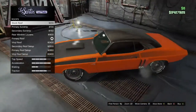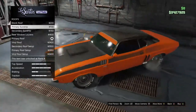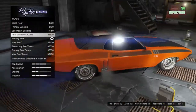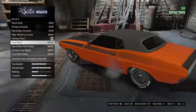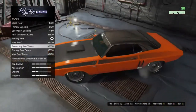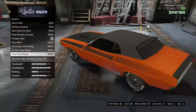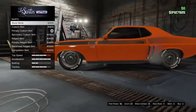Roof options: stock secondary color roof, primary sunstrip on secondary roof, secondary color sunstrip, secondary roof with rear bits, primary roof color — which is what I have — vinyl roof, secondary roof with secondary sunstrip and rear bits, primary roof with primary sunstrip and rear bits, and vinyl roof with secondary sunstrip and rear bits. Quite a few variations there.